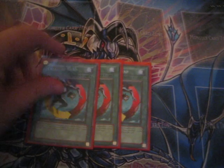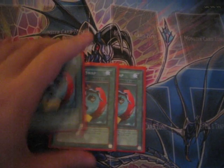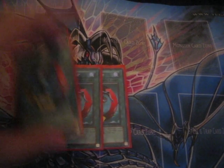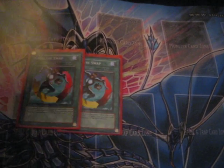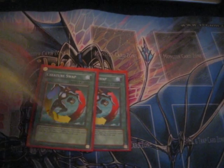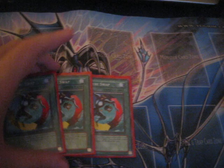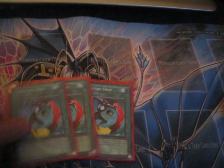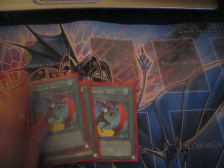Triple Creature Swaps. Basically, it's just to swap over your weaker monsters or the ones that get effects when they are sent to the graveyard, like your Poison Draw Frog and your Dupe Frog. You can also just swap over a weakling like Unifrog or something. It's also really good with your Flip Flop — you can return monsters that you don't want back to their hand, then Creature Swap over any monster you want and take whatever monster you actually wanted from them.